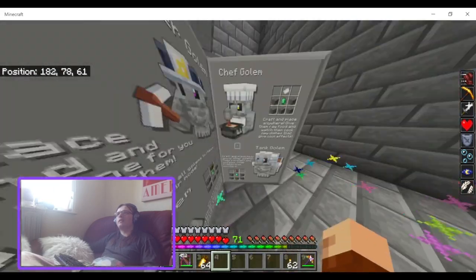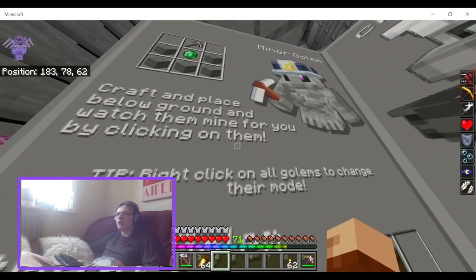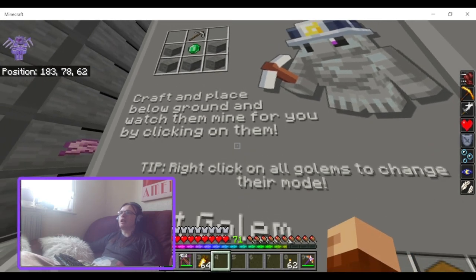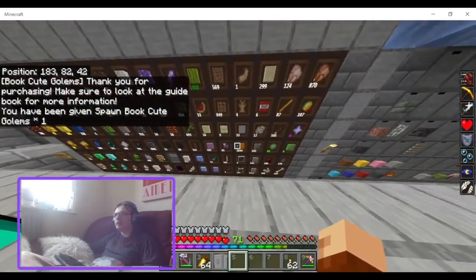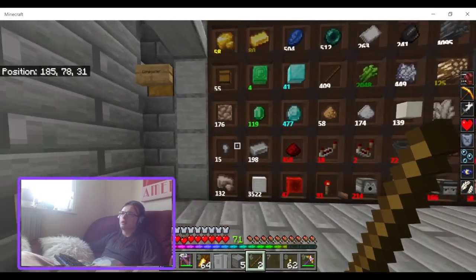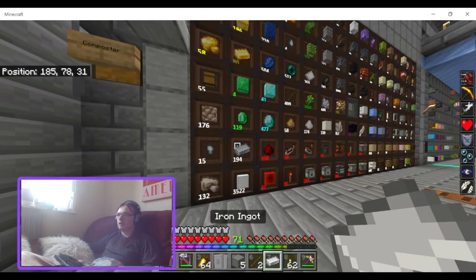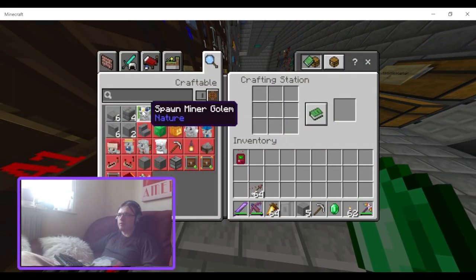So there's the Miner Golem first up — an iron pickaxe, stone, and an emerald. Craft and place below ground and watch them mine for you by clicking on them. Tip: right click on all golems to change the mode. So five stone, two sticks, three ingots, and an emerald makes the pickaxe, and then we get the Miner Golem. We'll take him down into the mines.